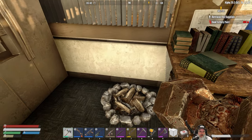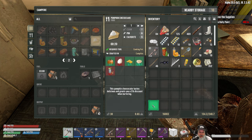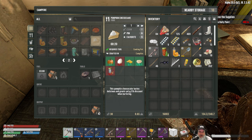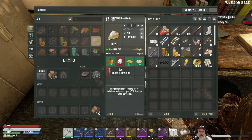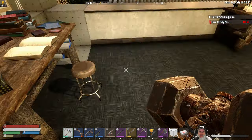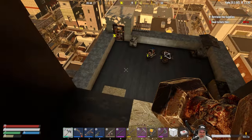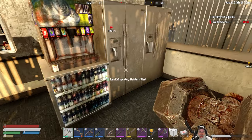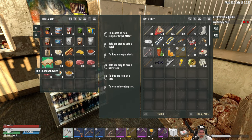One of you guys said something in the comments about pumpkin cheesecake - it's the pumpkin cheesecake that gives you a five percent discount when bartering. I was hemming and hawing about whether I should take that and now I'm glad that I did. We could actually make this too - I have green alcohol, we just have to go get eggs. It's something to think about especially when we go to sell or if we're going to buy something really expensive.